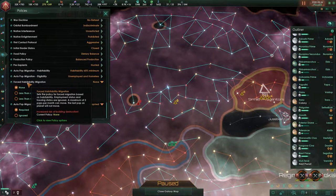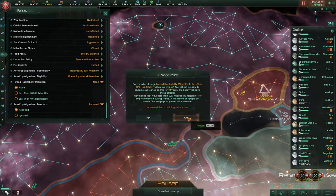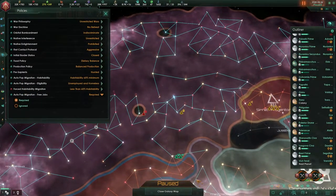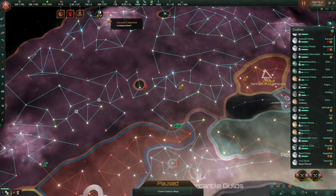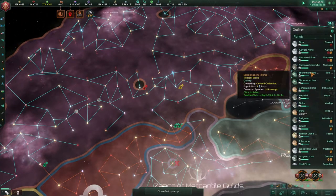Forced habitability migration if it is less than 60% — yes, that's going to affect me a lot because we changed something, but in the next few years that will be settled. Automatic population migration with free jobs required. Let's put it up like this and see what it will do. 783 down to 750, and already you can see it's starting to drip.